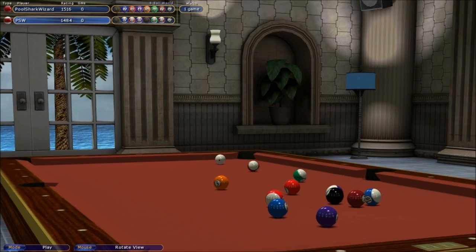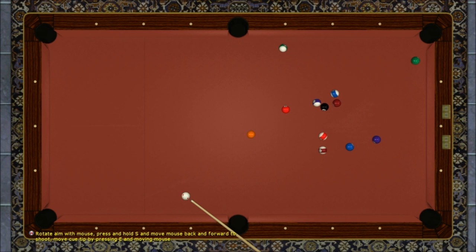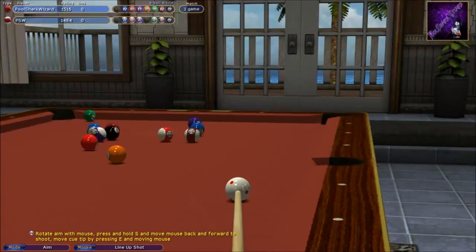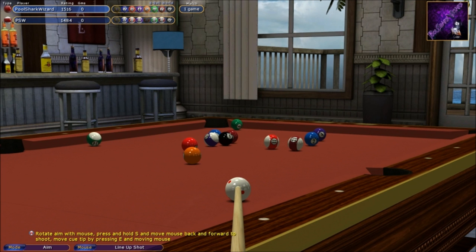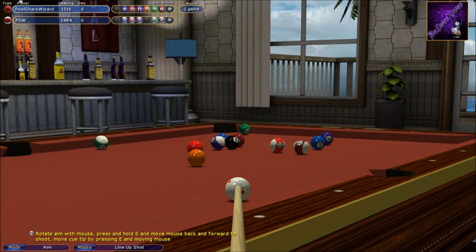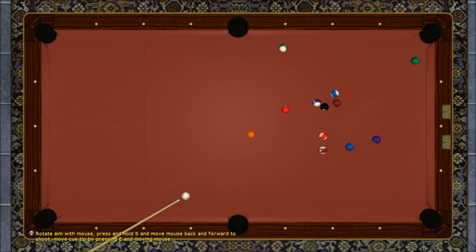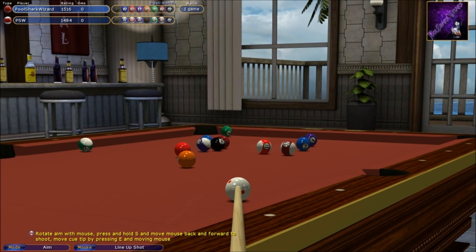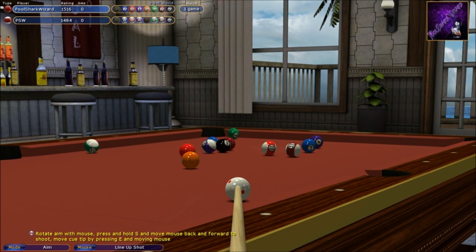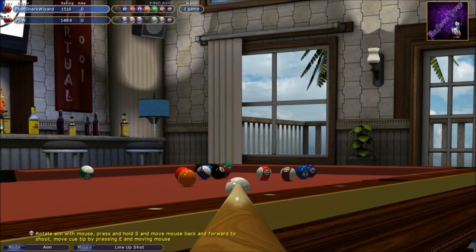I'm going to adjust, go a little inside, and shoot. One other important key: if you hold X, it gives you an overhead table view so you can see where all the balls are and plan your shots. If you hold W, that's kind of a walk-away view — it expands the view for a quick look and you can still move around to see where you want the ball to go.